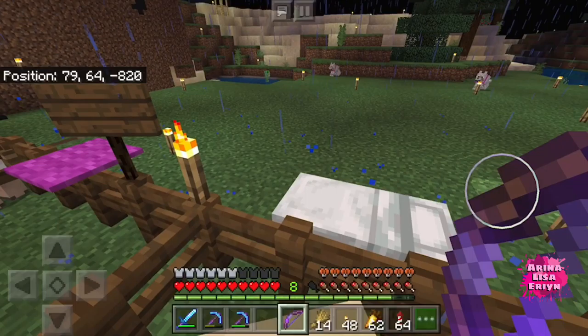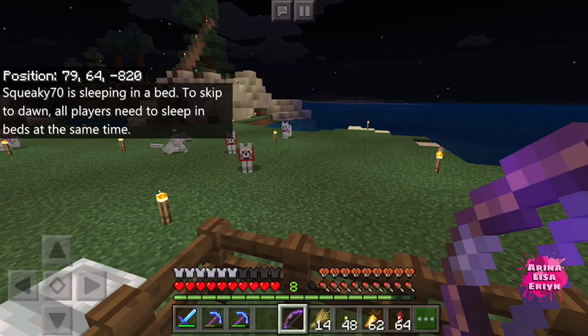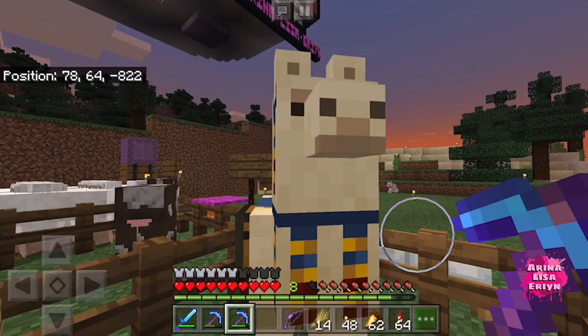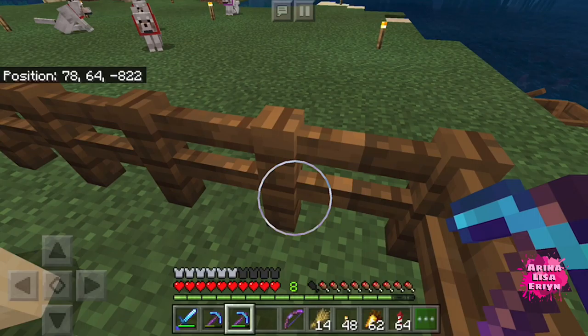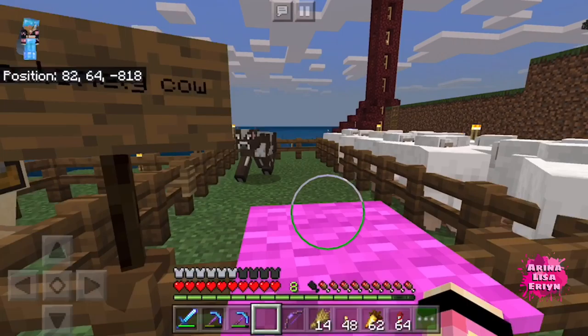I have placed a chest on the llama. I have no idea if this llama will despawn or anything like that. I see a creeper — can I get it from here? Llama, don't move. Nice, that is one shot one kill. Okay, you better not despawn. I put a chest on you — there's nothing inside, but don't run away like your brother. Go back inside.